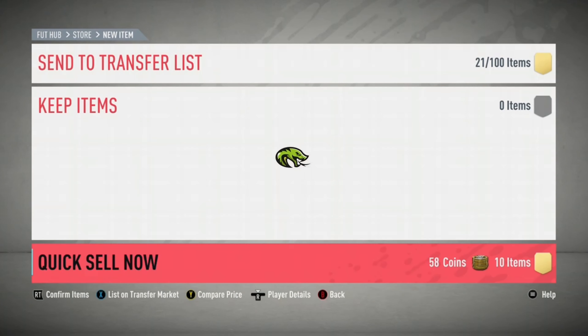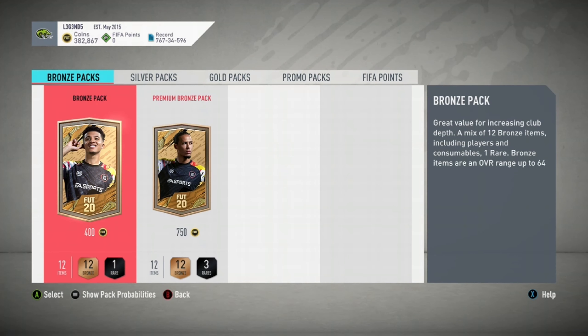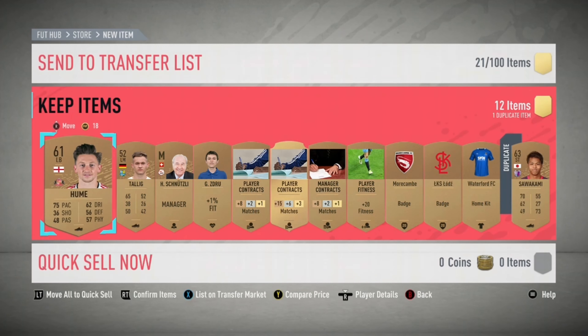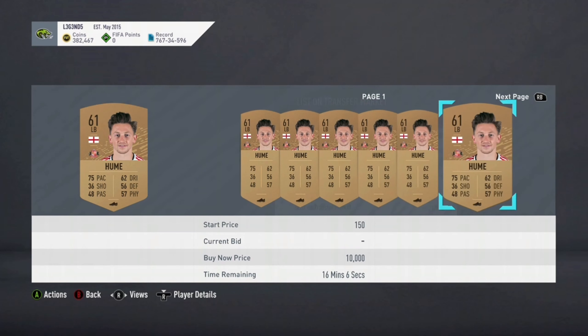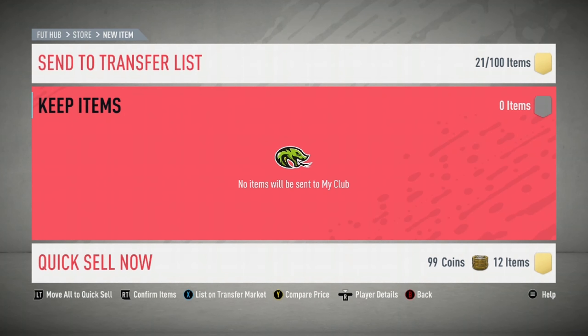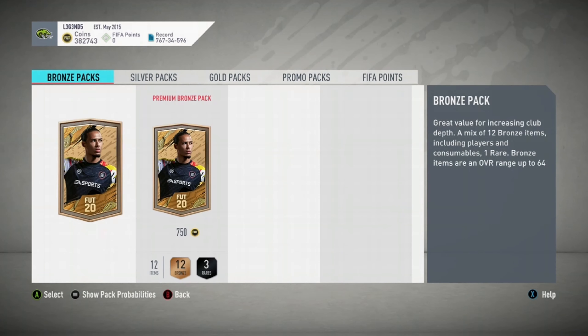Quick sell the rest of the pack. Those black card players — with some of them like that other guy being worth 1k, if you keep those black cards you can make a lot of profit off them.